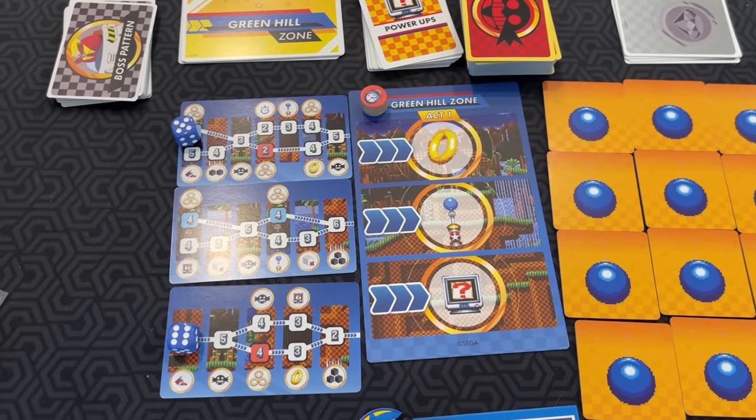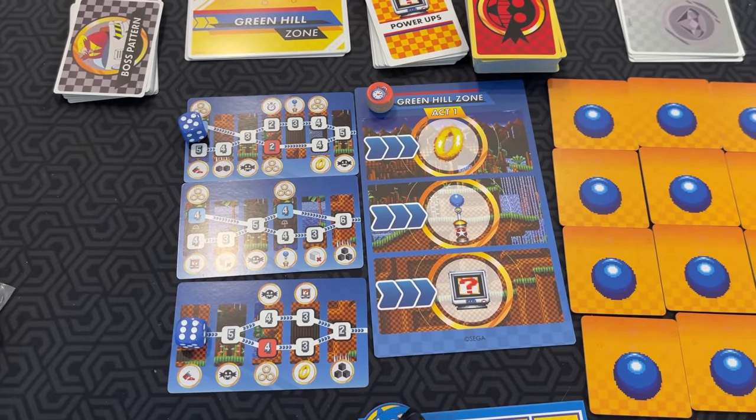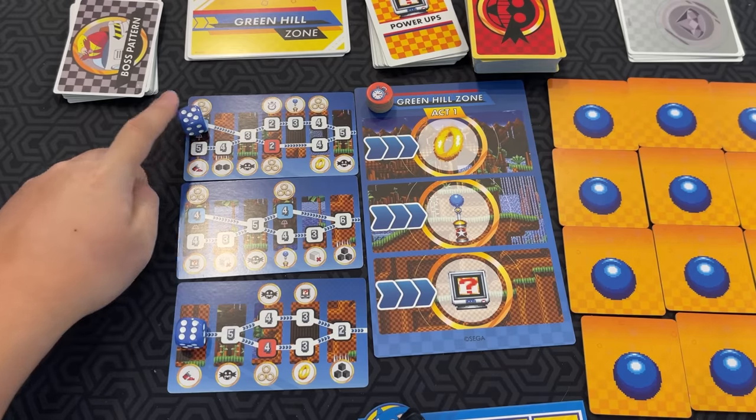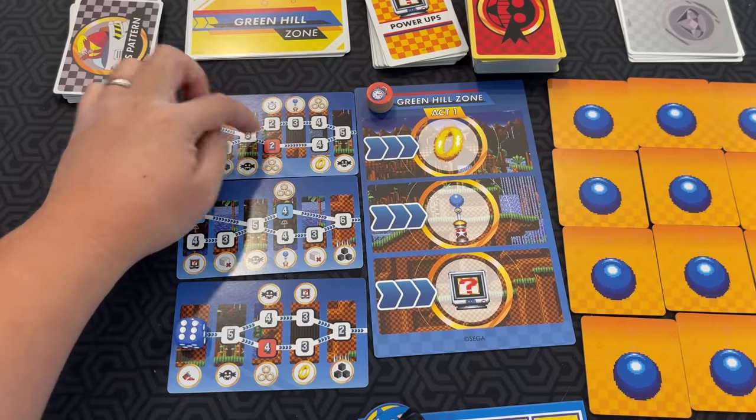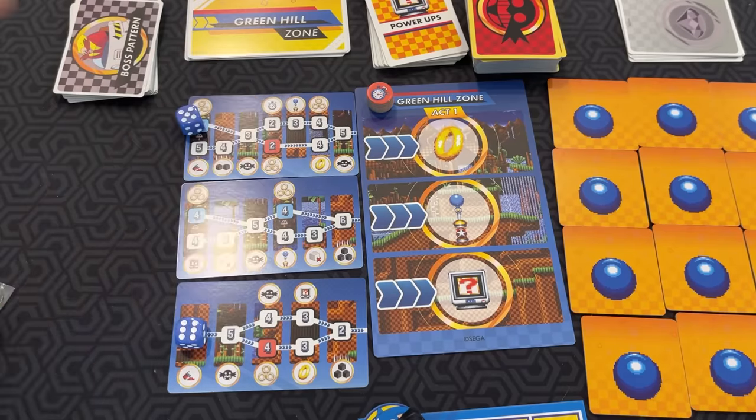With the dice placement in the zones, you can pick any of the three zones. However, you have to start from left to right. Also, if I choose a path — you can see here it kind of branches — if I go here, I've got to stick with that path.